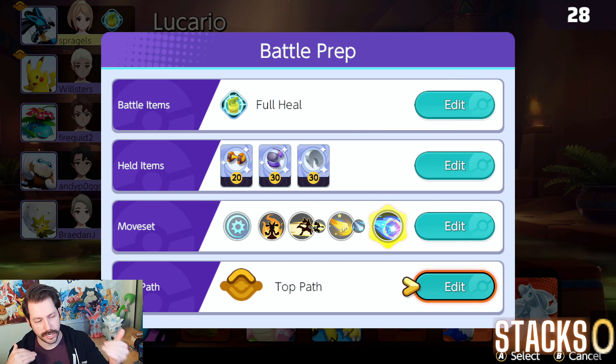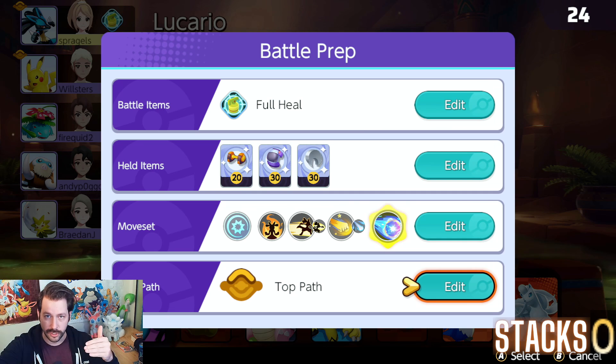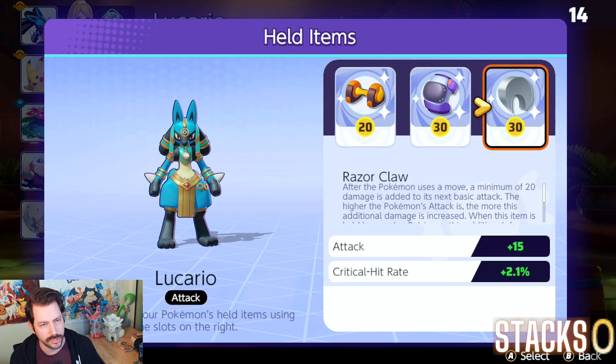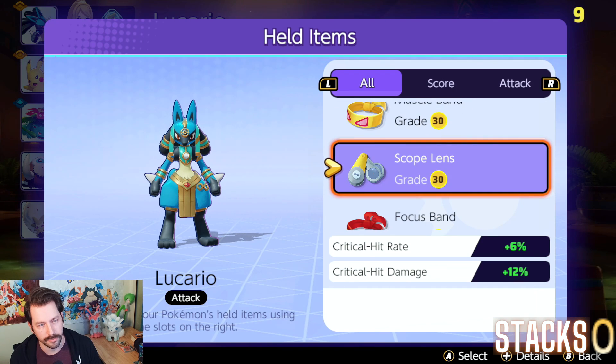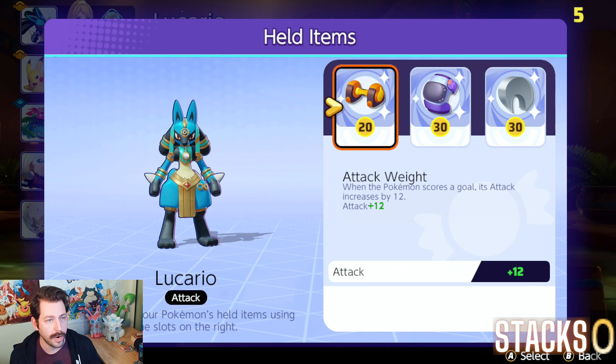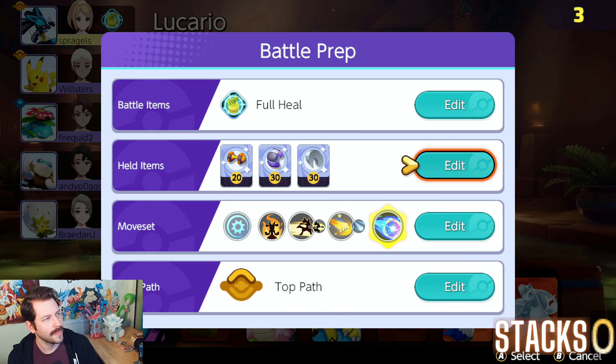That razor claw is gonna combo really well with the extreme speed. It's always kind of bouncing you around, and if you keep it with that cooldown not being triggered, you'll get to use your razor claw a ton. So it's a really cool combo. You could drop the razor claw and use something like a focus band. Muscle band is also very good for this, or a buddy barrier. I like razor claw — I think it's super fun.